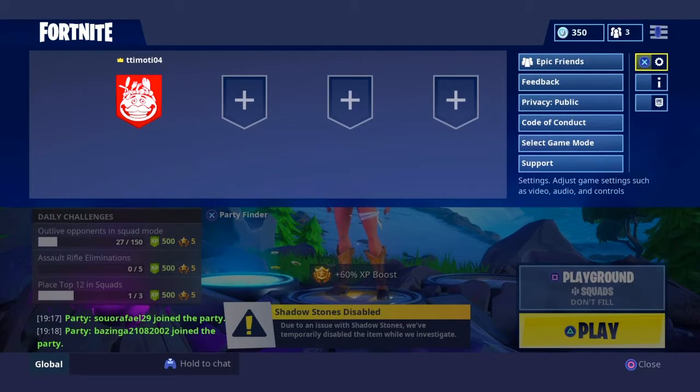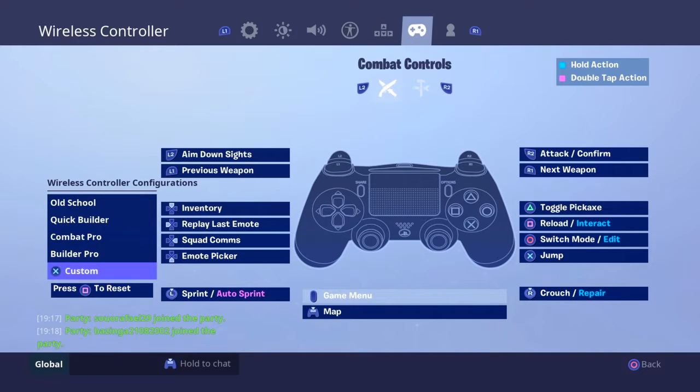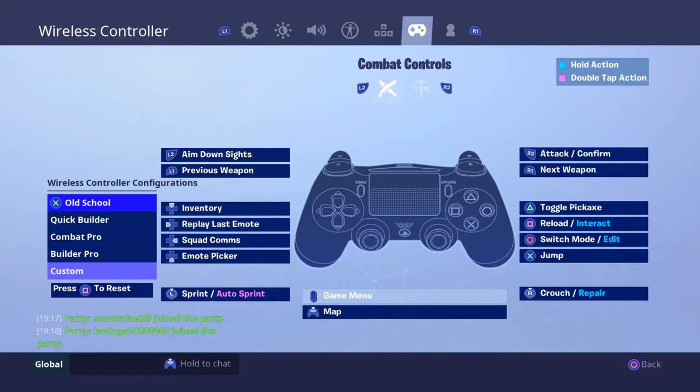After that, scroll to the right and go up to Settings, then press R1 to scroll to the right. You'll see the controller icon. On the bottom left of the screen you can scroll up and down to choose the one you're using.